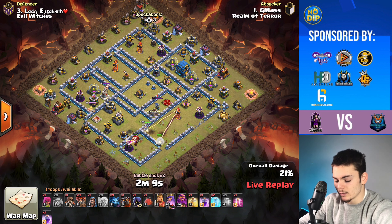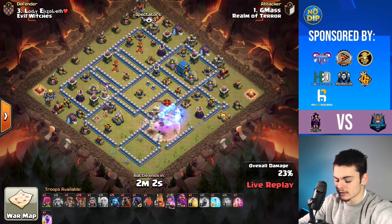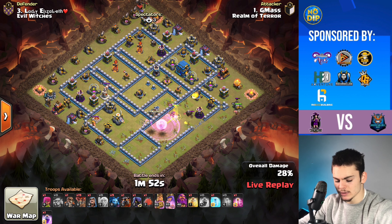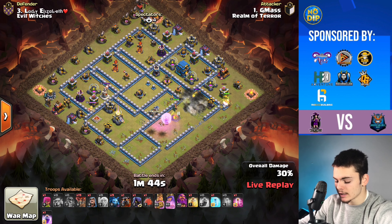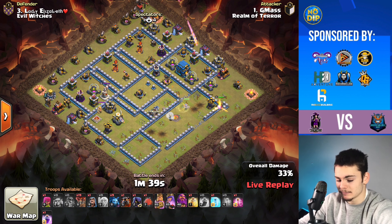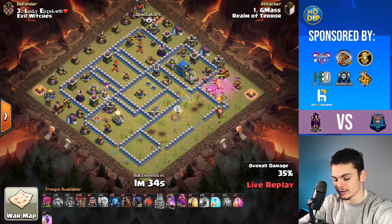Here she's going through — she's going to get the Queen soon, and the Multi quite soon as well. The attacker is going to freeze all that up, use the ability right here, and take down that Multi. The King is on the outside. I think the King could have been used around here to get the Eagle Artillery, but the King actually got put out on the outside to absorb the strikes of the Eagle Artillery. A Super Wallbreaker will allow our Queen access to the Town Hall.